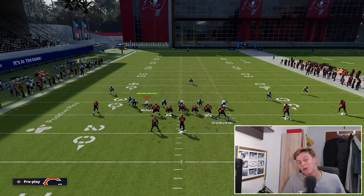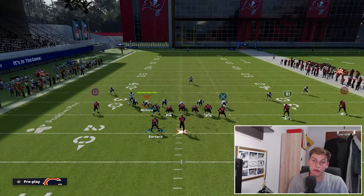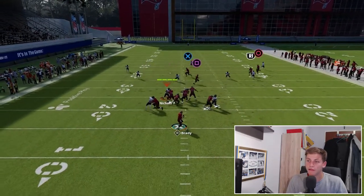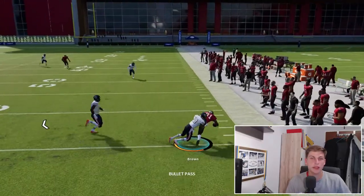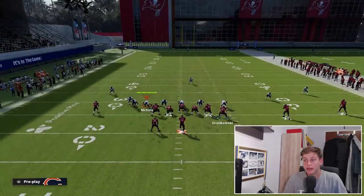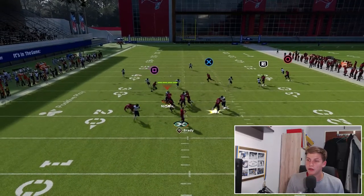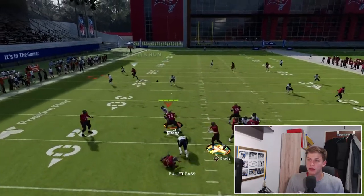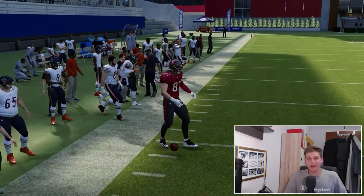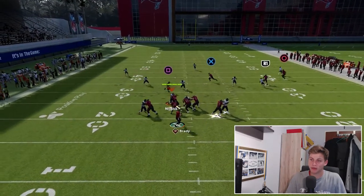Now we're getting a little more complicated. We're going to put our tight end on the post, streak Goodwin, and drag Evans. Snap the ball and the first read is the drag - very simple, take it whenever it's there, it's a nice easy gain. If we wait long enough and get outside to the left, we can throw the post to the tight end.